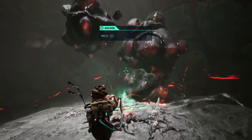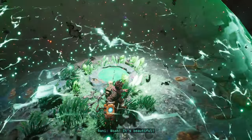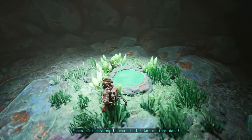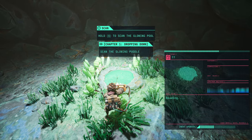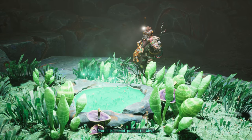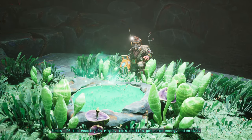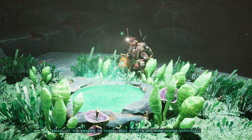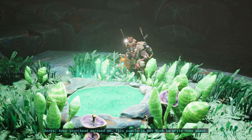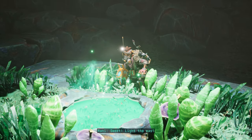Oh, there's something underneath — some kind of pool? Whoa! That's beautiful. Interesting is what it is. Give me that data. The pattern kind of looks like the signal we got before, just weaker. If the reading is right, this stuff's got some energy potential. For real? Keep your head screwed on — this puddle's not much to write home about. But if we can find a bigger deposit, I think we should look for a place to land. Sweet. Light the way.